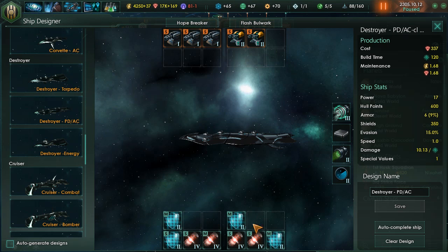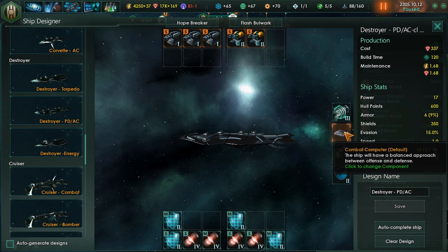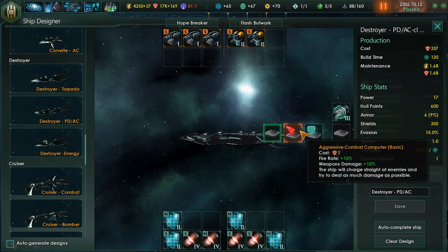On the Destroyers I'm able to fit more shields for an extra boost. I didn't really focus on armor since it has a low armor rating and won't add much benefit — I use armor on the Cruisers and especially the Battleships. I have four shields — three mediums and a small — and upgraded reactors for the rest. You may need to fiddle with this depending on what you've researched and what weapons you've upgraded, but this is a good starting point.